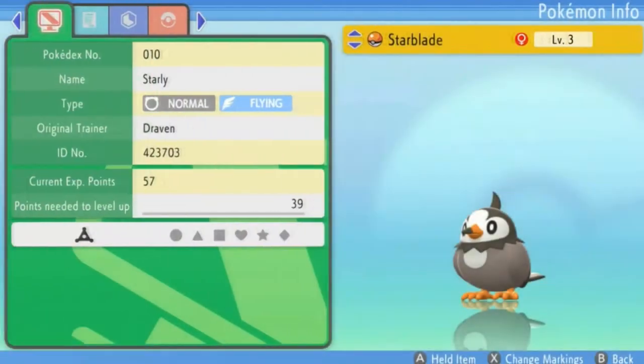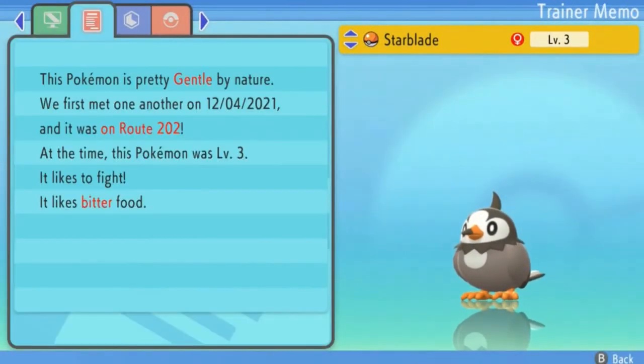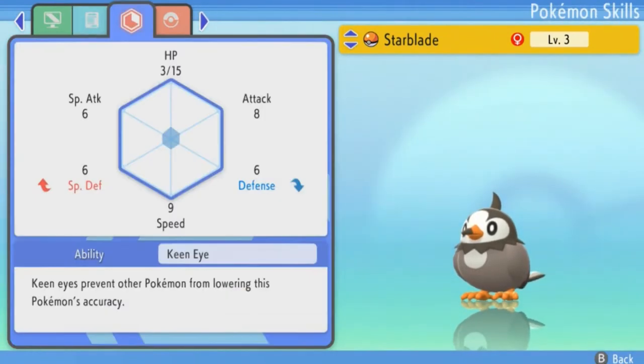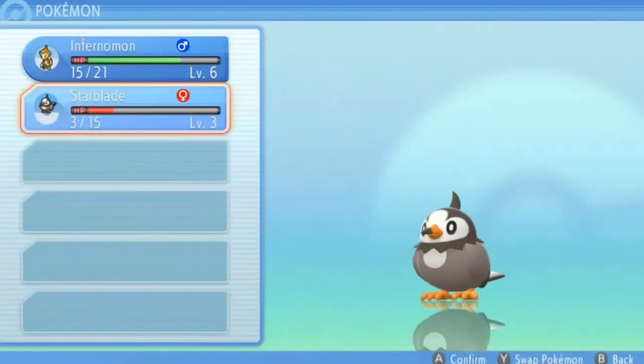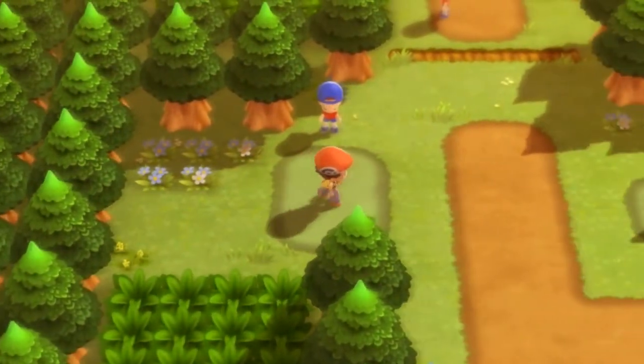Starblade, how's it going? You've got a gentle nature, and you're at level 3. You love bitter food. So special defense and defense are flip-flopping. The ability is Keen Eye, which prevents other Pokémon from lowering its accuracy. Let's continue — we've got a lot to cover.